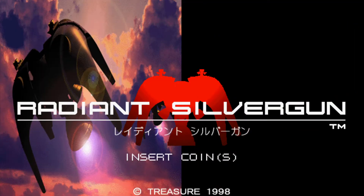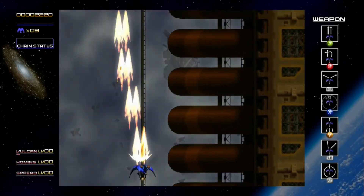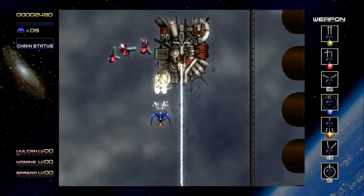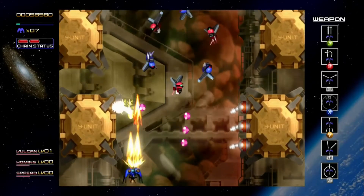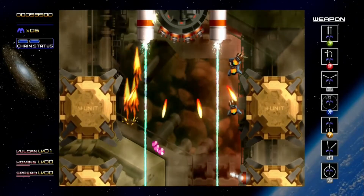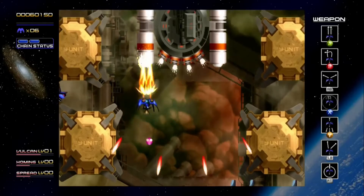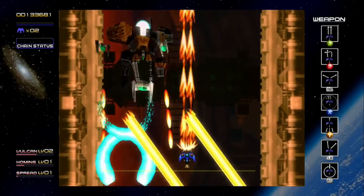Originally released in Japanese arcades in 1998 and imported to Sega Saturn later that year, the story follows a team of fighter pilots in the far future who are battling waves of enemies summoned by a mysterious crystal dug up from the earth. Hosting an arsenal of six different types of shots to choose from and a sword to destroy nearby targets, the stages are tightly designed to present players with scenarios that can be approached differently with various weapon types.